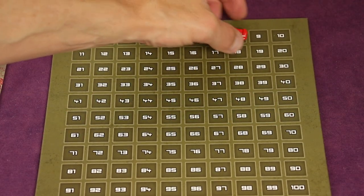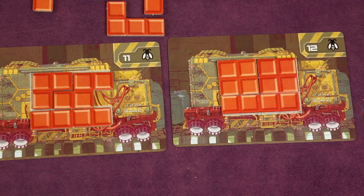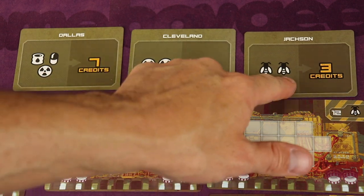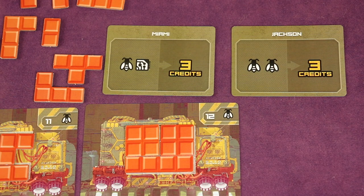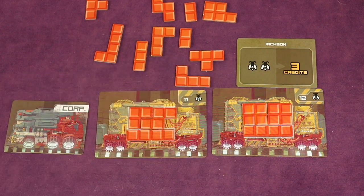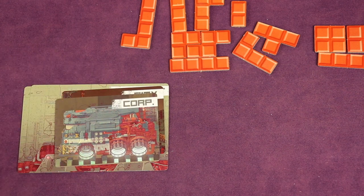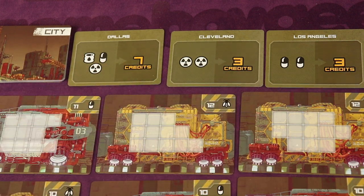After calculating shipping credits, look at the icons on the cars you shipped and check the open city demand cards to see if any can be fulfilled. For example, if you shipped two of symbol B, and a city demand card requires two B's, you claim it for additional credits. You can fulfill as many city demand cards as possible, but each resource on a freight car can only go to one card. After updating the scoreboard, return all freight pieces to your supply and place the freight cars under your corporation card to potentially score at end of game. Replace any claimed city cards so there are always three face-up.